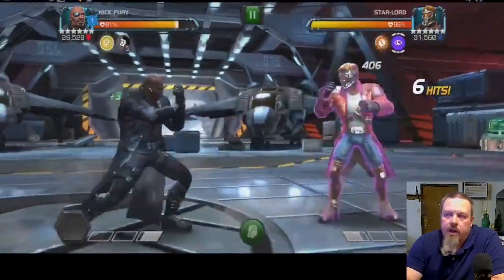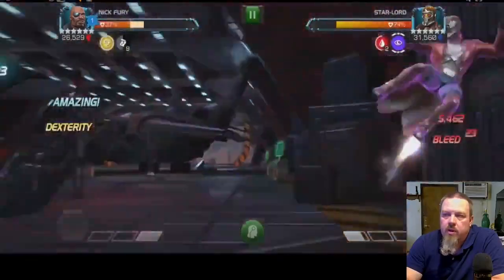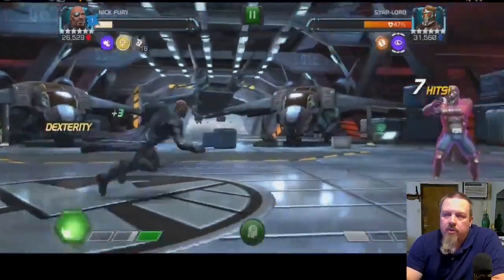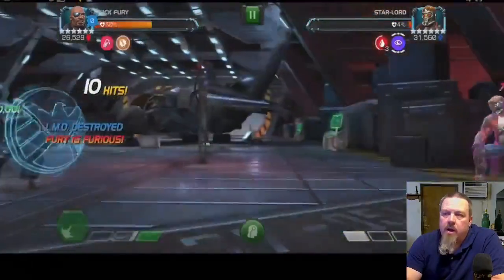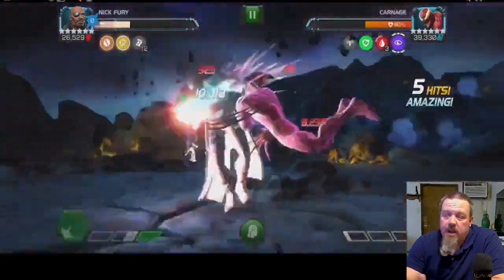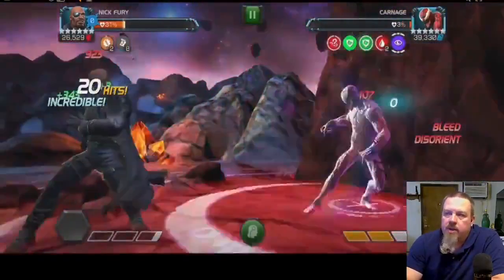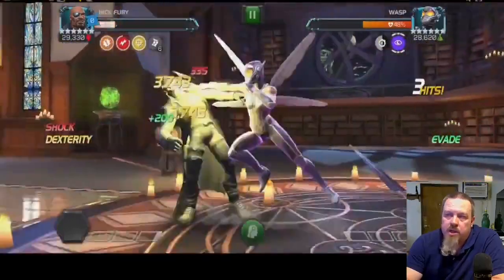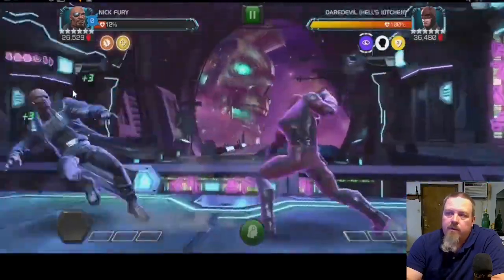Nick Fury has more bleed than anybody else on my team, so I figured he'd be the best one to walk through this path. I tried to get through the first fight against Star-Lord without getting to true Nick Fury and almost made it — I was trying to keep him in LMD form for a few fights — but unfortunately right at the end of the Star-Lord fight he caught me just before going down. By the time we got over to Carnage it was still fairly straightforward, and we were in LMD form. I had to revive for Wasp because we were already transitioning to true LMD.